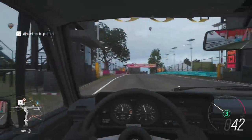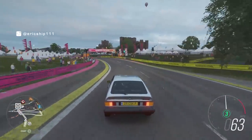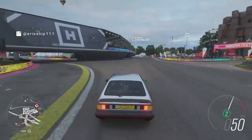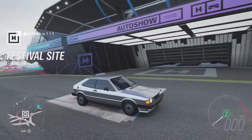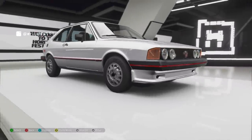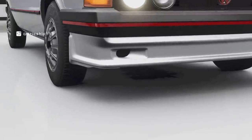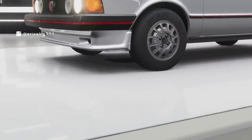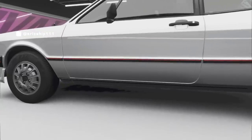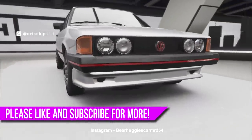Number 5: Special Oil Leak. I'm not sure if this is a small inside joke between Playground Games, but here is an absolute gold of a secret. The car we're talking about is the 1981 Volkswagen Scirocco. As you drive it around in free roam there's nothing to point out, but when you go into the Horizon Festival in Forza Vista mode it becomes quite funny — you can see underneath the car a patch of what looks to be oil, suggesting something is leaking badly. Is this an inside joke from the developers? A huge shout out to BearHuggiesCar and Mr254 from Instagram for showing this to us.